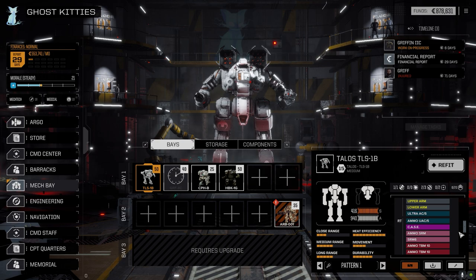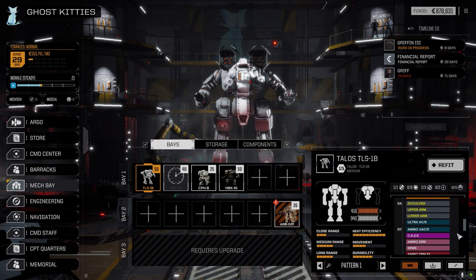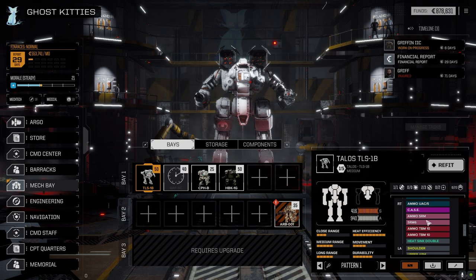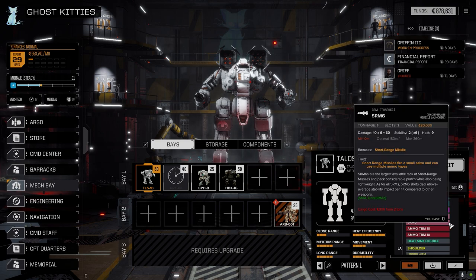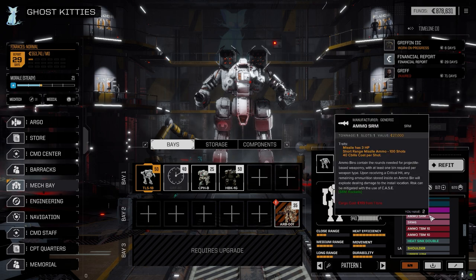I did toy around with the idea of making this into an LRM carrier, but the only way to do that was to put in two LRM5s and an LRM10, while dropping the Thunderbolt and the SRM6 — we would be able to put in Artemis at that point. But I figured an ultra 5 LRM20 loadout wasn't enough damage. The pinpoint of the Thunderbolt 10 and SRM6 at closer range is probably a better loadout — it does 120 total versus 80 for the LRMs. The LRM bonus was continuous long-range firing, but I wasn't convinced it was the best way to go.